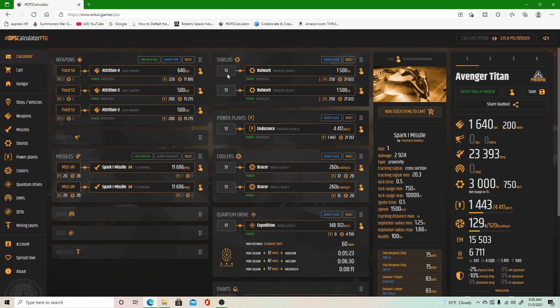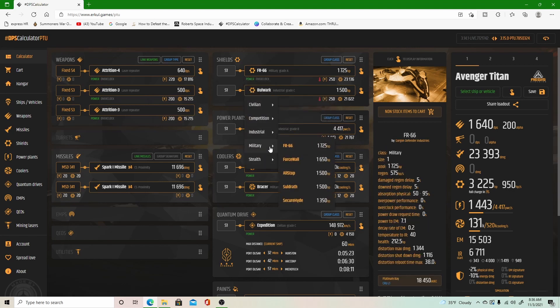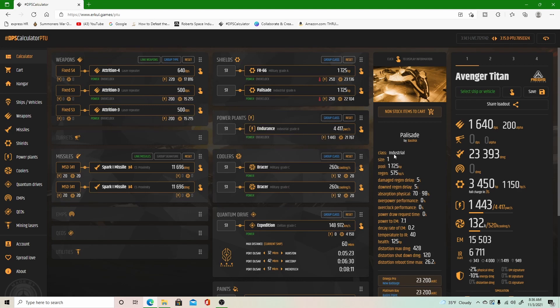Moving on to shields — it's got two size 1 shields. You cannot change the size of the shield. However, you can bring up the full list of shields in the game. I'm a personal fan of the FR-66 Palisade combination. It brings the draw rate to 0 seconds, so it pretty much immediately starts drawing from your shields and makes them recharge a little bit faster. That brings my shield rating up to 3,450 HP, and it will be fully charged in roughly 3 seconds.